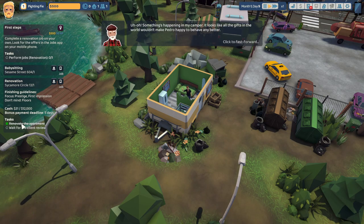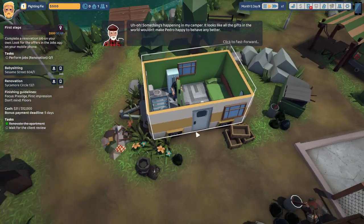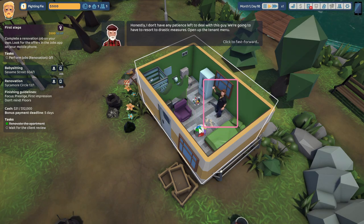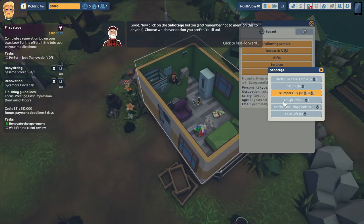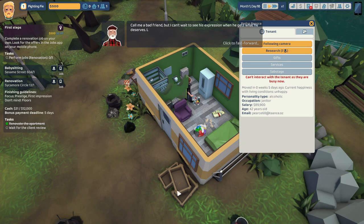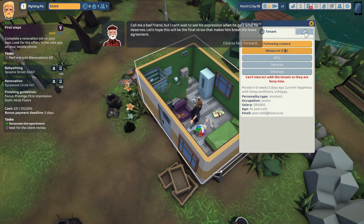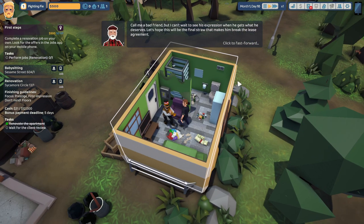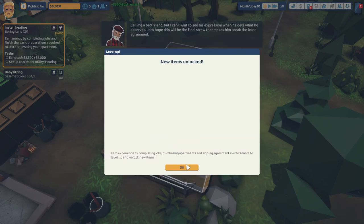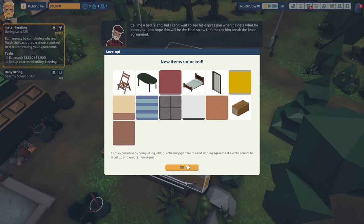Uh oh, something's happening in my camper. It looks like all the gifts in the world wouldn't make Pedro happy to behave any better. Honestly, I don't have any patience left to deal with this guy — we're going to have to resort to drastic measures. Open up the tenant menu, now click on the sabotage button. Services and sabotage: if you have the bucks to spend, you can look into available service and sabotage options, which provide an extra opportunity to interact with your tenant. Treat your renter to something they like or hate to greatly influence their happiness. Call me a bad friend, but I can't wait to see his expression when he gets what he deserves. Let's hope this will be the final straw that makes him break the lease agreement. I love this — I would volunteer for that. A bunch of new items — isn't that just great?